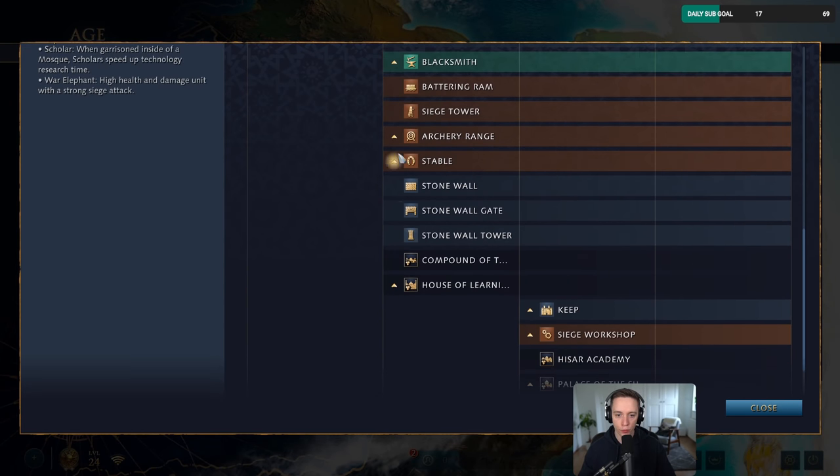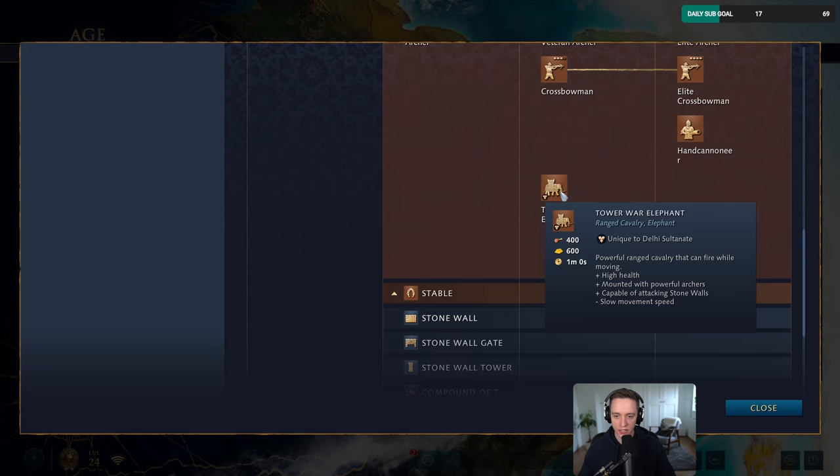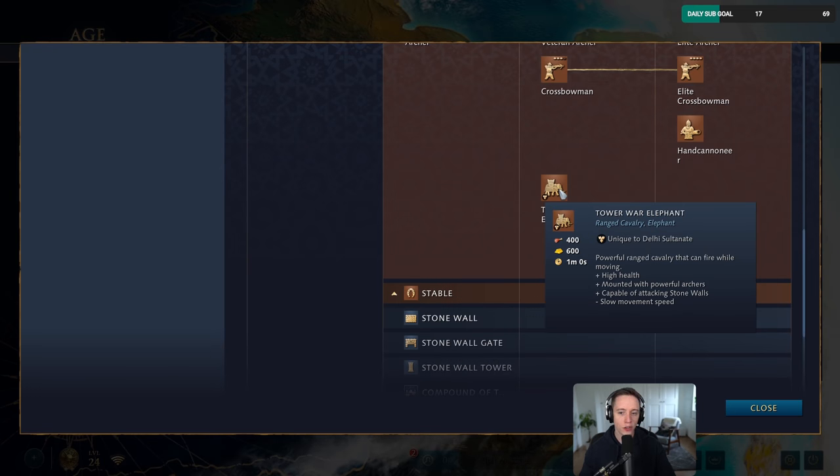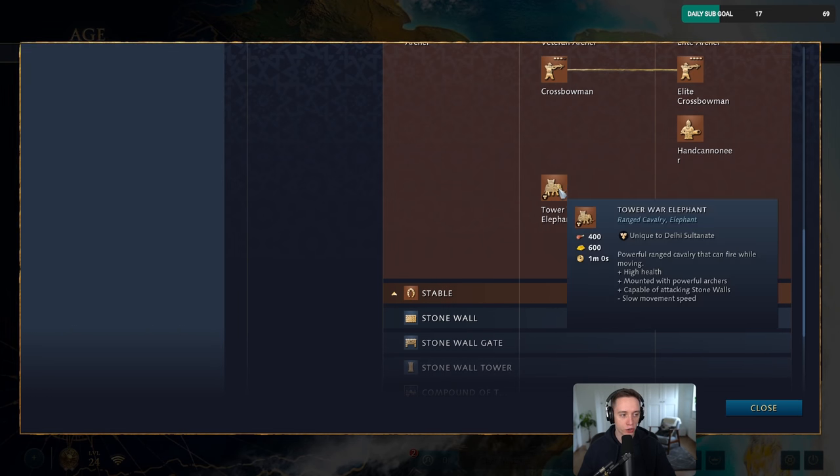So they have a beautiful unit — where is it? It's in the archery range, called the Tower War Elephants. Look at these guys. Once you get them out, they're extremely good. They're just also stupidly expensive: 400 food, 600 gold each. They're ultra units, but they're actually ultra.